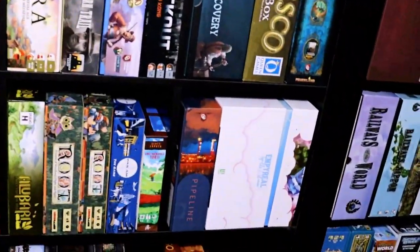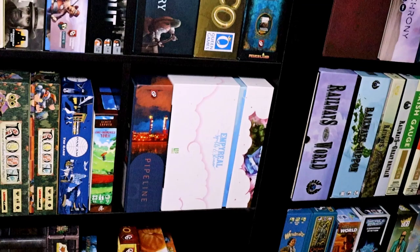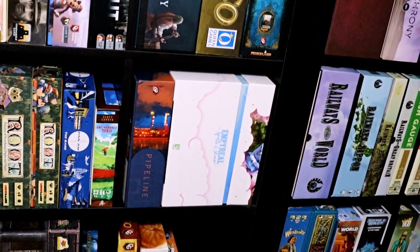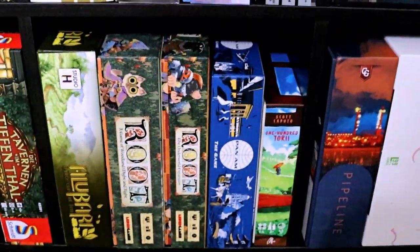Some of the games on this shelf include another train game. Empryo, which is essentially a train game — I think it's Pick Up and Deliver. I haven't played it yet, just recently got it. It's set in the Argent of the Consortium universe, done by Level 99 Games. And Pan Am, which is a really good game.